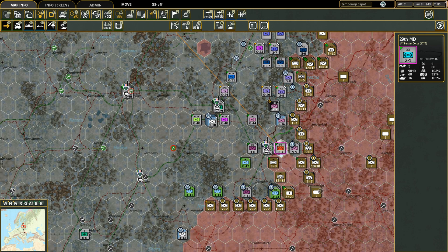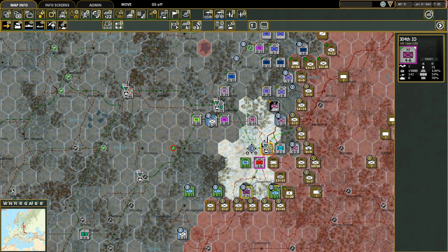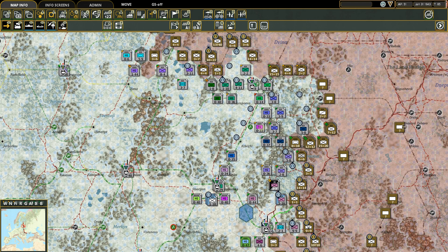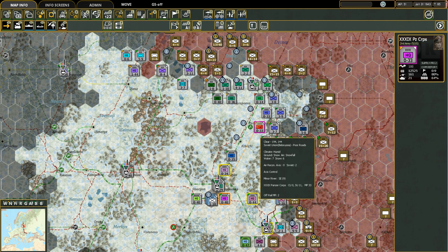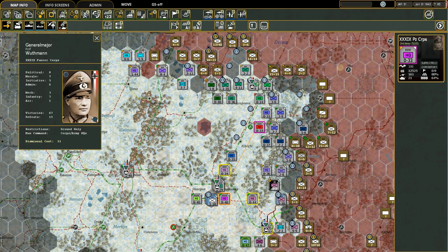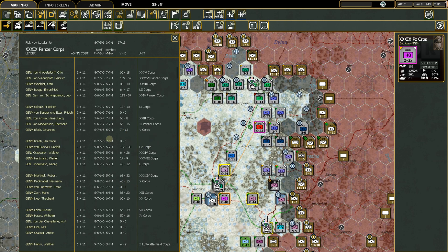Now we need to deal with this unit — I want to move it up into this hex. He won't be able to attack this turn but I'd rather go here so nothing comes around behind us. Let's scoot this up; his command is way back but we'll fix that. Move this infantry up one hex — he'll still have six movement points. Now let's find that panzer corps with the bad general — Vuthman. Let's dismiss him.